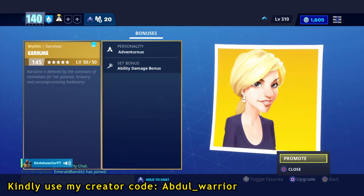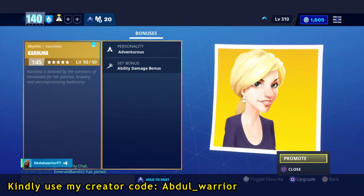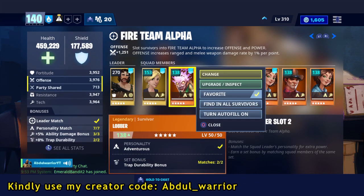In case you're coming to this video and you had already used your survivor supercharger, don't worry — to get your survivor supercharger back, all you need to do is recycle the survivor that you used it on, and you get it back and can reallocate it to another survivor.